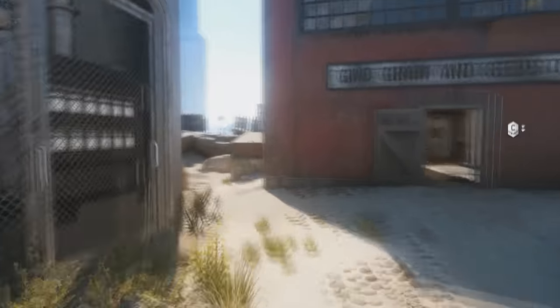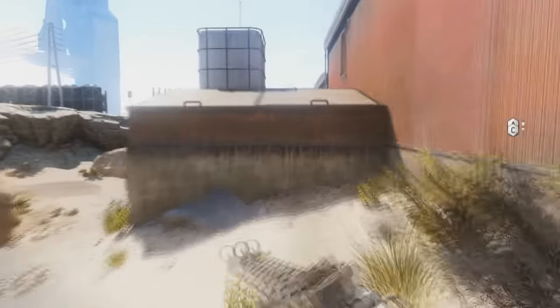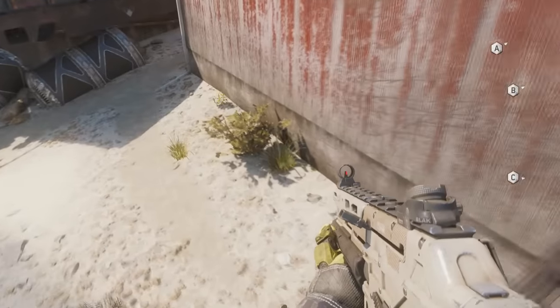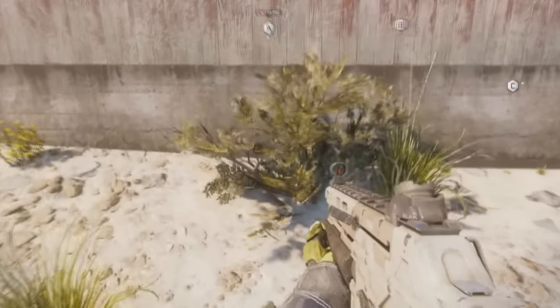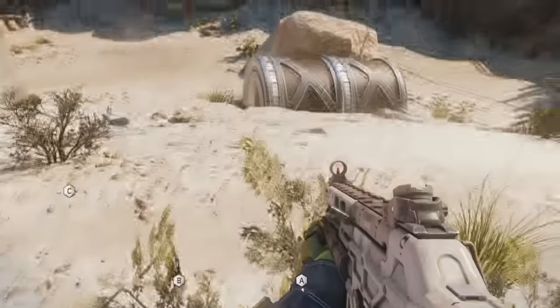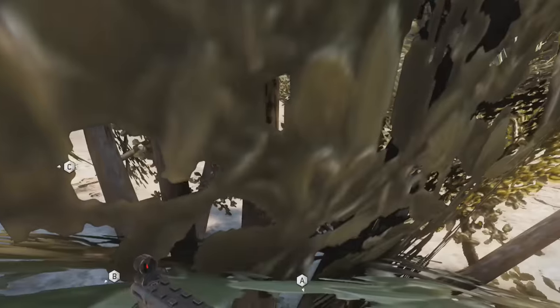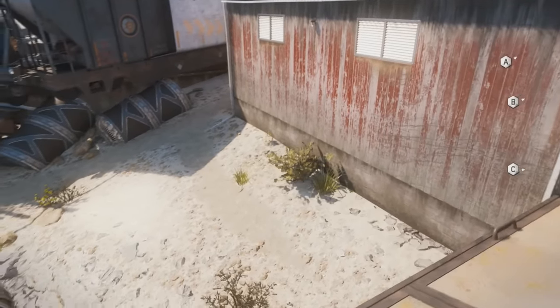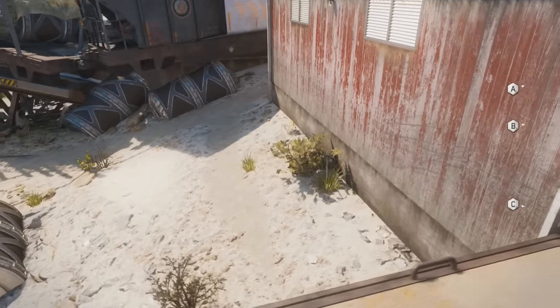The sixth and final new hiding spot is gonna be on the map Fringe. You wanna spawn on the Black Ops side and head to the left of the barn here — this is a highly trafficked area. If you come up to this bush and turn around, go prone, and back up into it, this is a better hiding spot than you would imagine. You are like completely hidden in this bush. This is good for like Michael Myers or something like that.